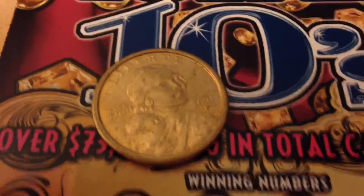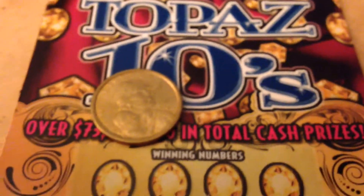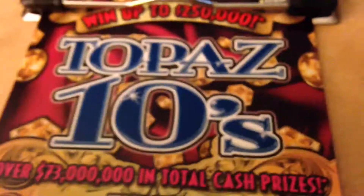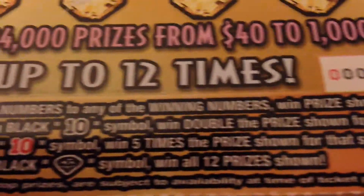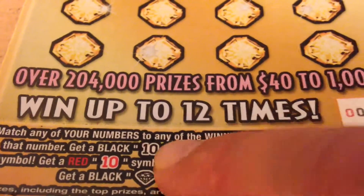Hey, it's Big Norb coming at you on this Wednesday. We have older $5 Topaz 10s. The way this is played is you match your numbers to the winning numbers, or you get a 10 — not a 10 times,